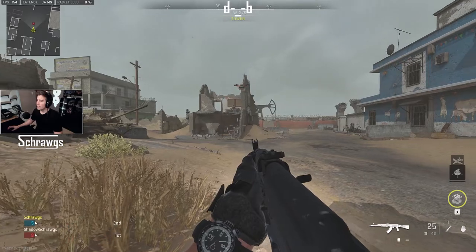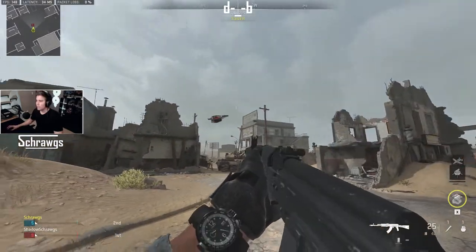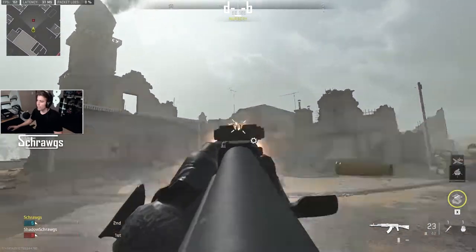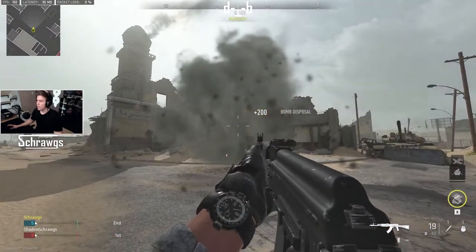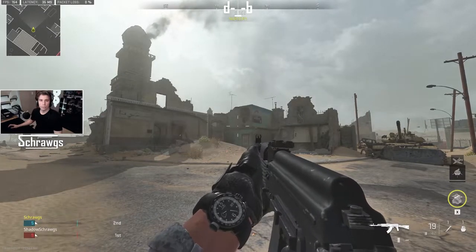If you're on the receiving end of this, here's what it looks like — an enemy bomb drone flying. If you do see this and you're quick enough you can shoot it, and as you can see it takes a couple shots but you can shoot them down fairly easily.